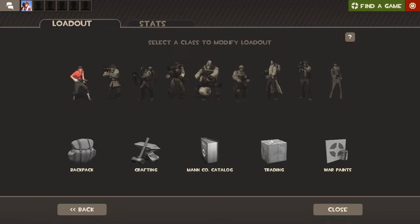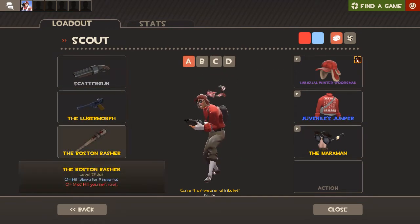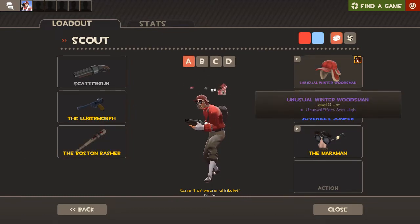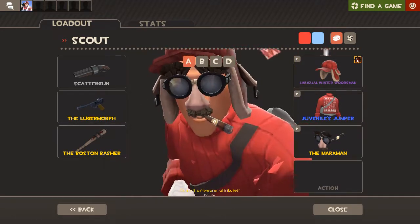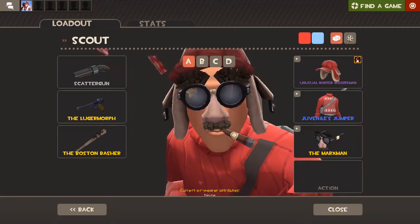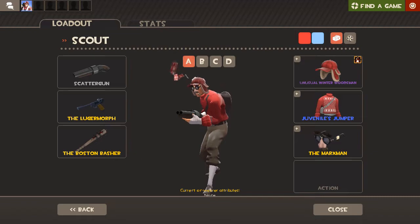For Scout I just use mostly stock, except I use the Boston Basher because I'm not that bad at hitting my scout melees, so if anything it's better than stock. I use my unusual and the Juvenile's Jumper, and the Marksman — I use the Marksman on a lot of classes because it just looks so stupid. Scout's pretty average, mostly stock.